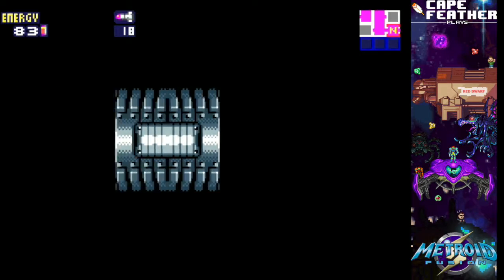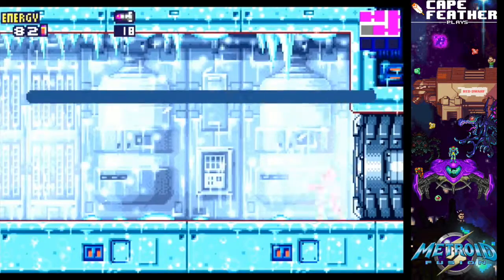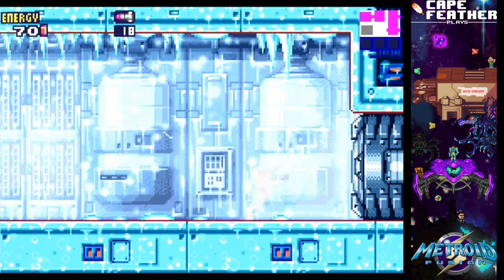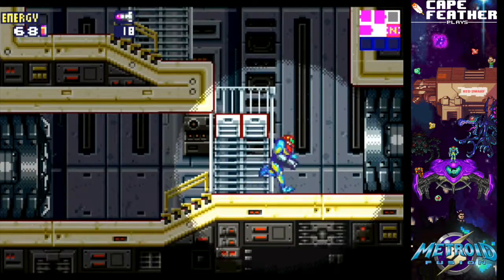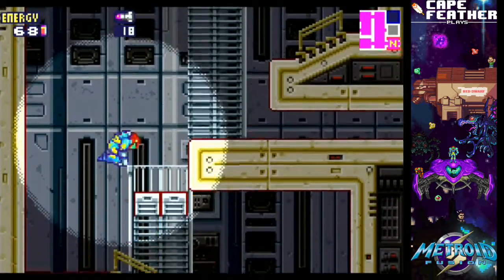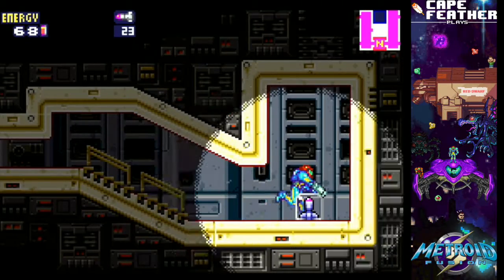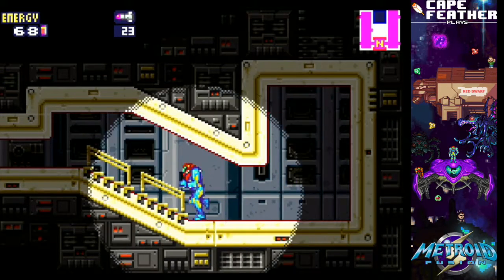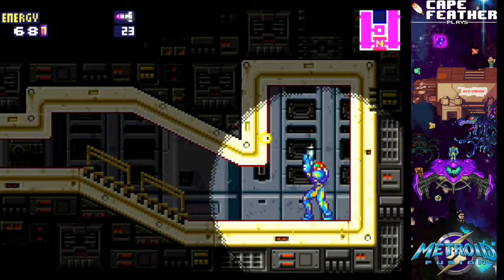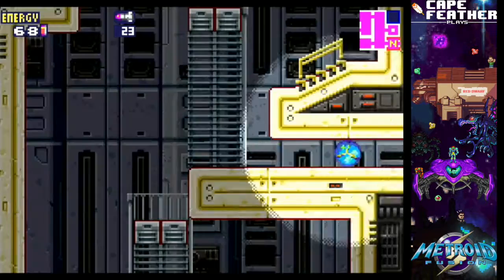Oh, fuck you. This is cold - get out. You're draining health there. Because you're part Metroid now, you're susceptible to the cold. What's that thing beside the health - the shotgun shell-looking thing? Oh, that's a full energy tank. That's 100 more units of health. You fire a lot quicker in this one. I'm learning Metroid.